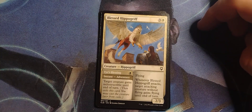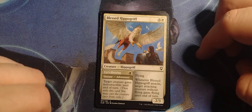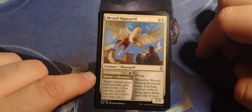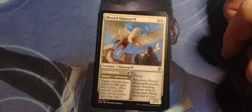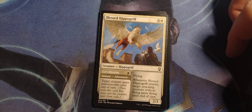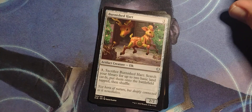Blessed Hippogriff — well, bless its heart. Three and a white, Hippogriff, 2/3. Has Tyr's Blessing as an adventure: single white, target creature gains indestructible until end of turn, then exile this card — you may cast the creature later from exile. It has flying, and whenever Blessed Hippogriff attacks, target attacking creature without flying gains flying until end of turn. Basically picks someone up and takes them with it.